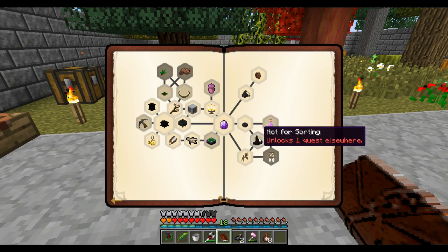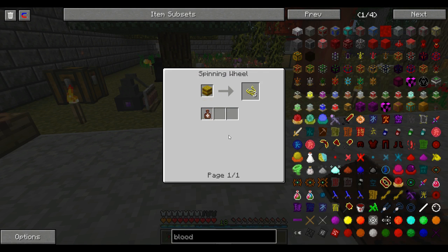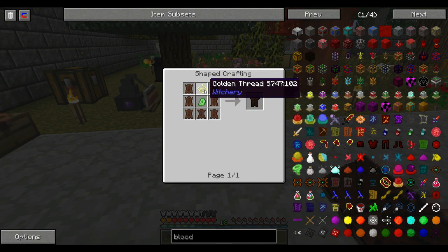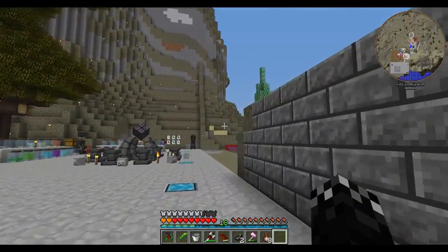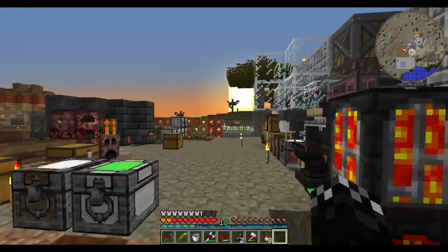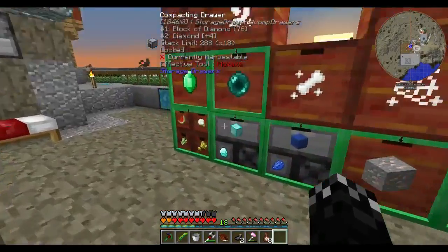Next thing to do — what's this? Witch's hat. What does it require? Four impregnated leather, which requires golden threads. So we need some hay bales. We want a witch's hat and a witch's robe. Witch's robe requires one golden thread. So let's get a hay bale. Let's go get some hay — got plenty of that, stacks and stacks of it.